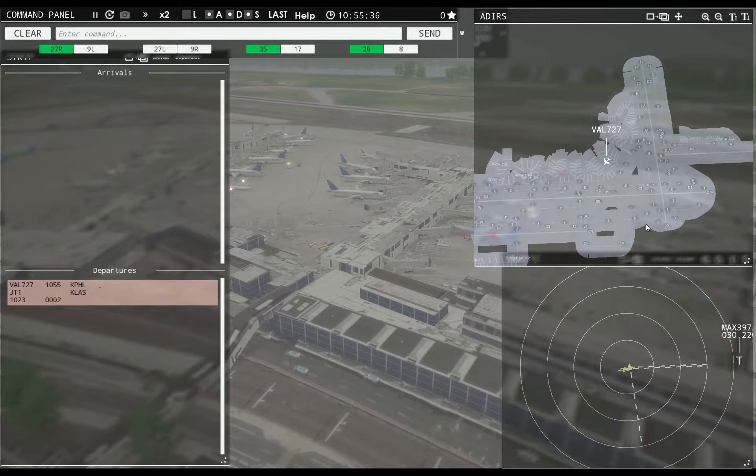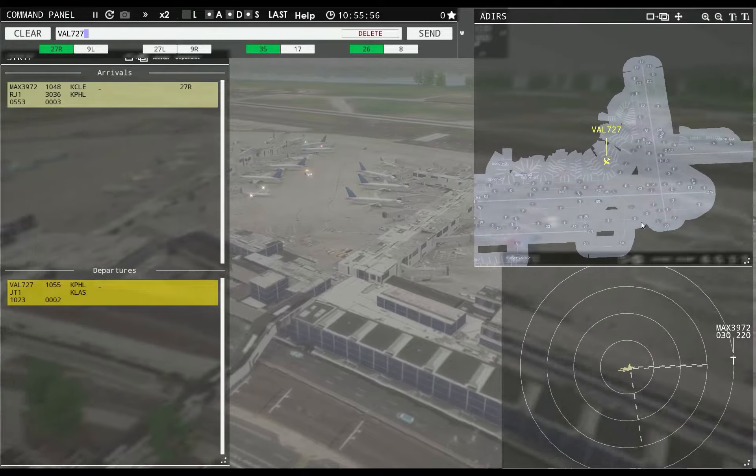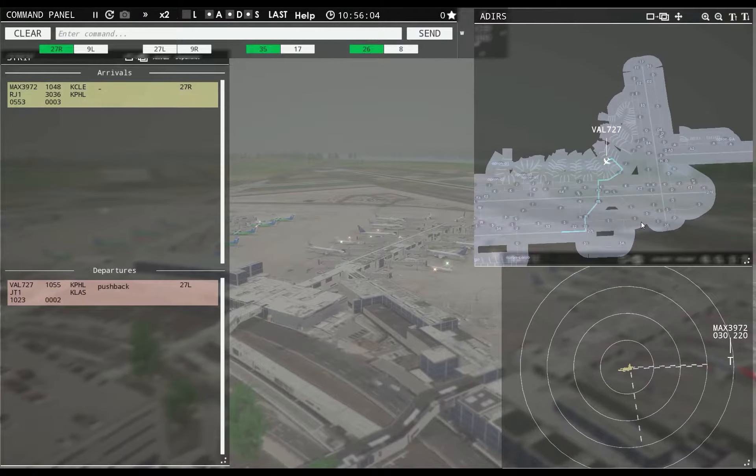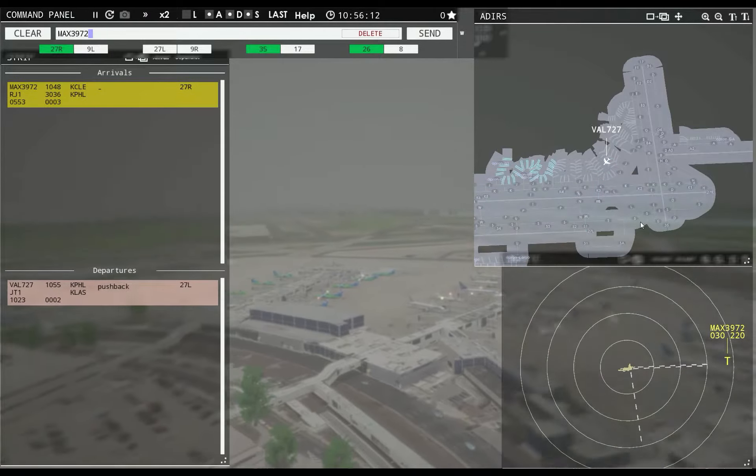Value 727, pushback approved, expect runway 27 left. The voice isn't working yet. Value 727, pushback approved, expect runway 27 left.